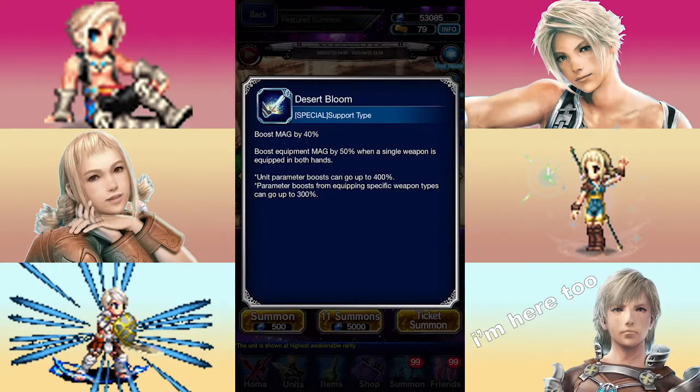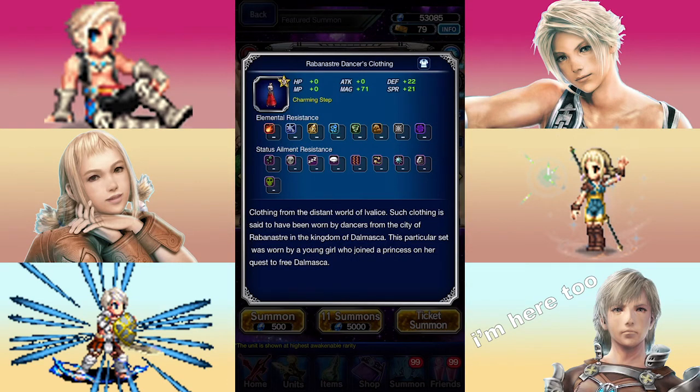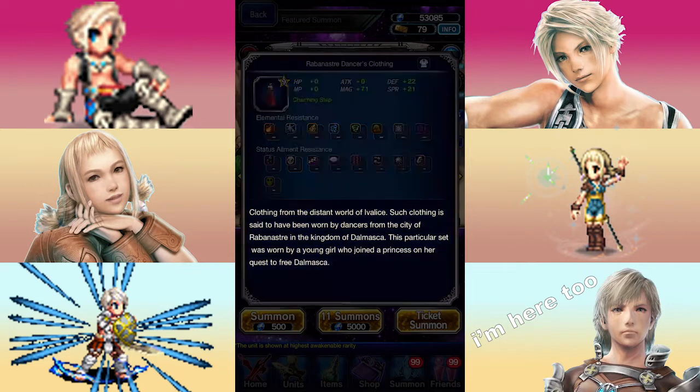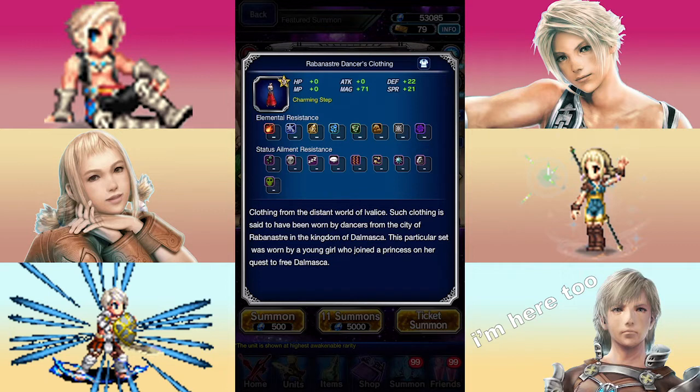Dancing Heart Penelo's Trust Master reward boosts magic by 40%, and further boosts the unit's magic when they're holding a single weapon in both hands. This kind of effect is rather rare, and if you plan to use magic damage dealers that will only hold one weapon, this Trust Master reward will remain a staple of their equipment setup for a good amount of time. Her Super Trust Master reward happens to be one of the highest magic-boosting clothes equipment in the game, but it doesn't bring anything else to the table, and with how Power Creep works, stat boosts are one of the most wasteful ways to devote your resources.